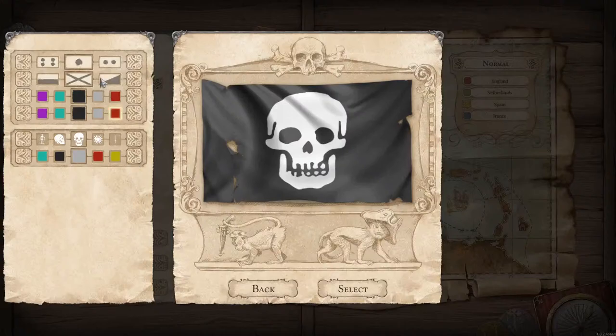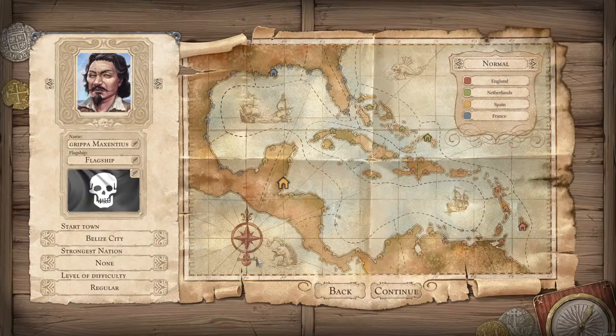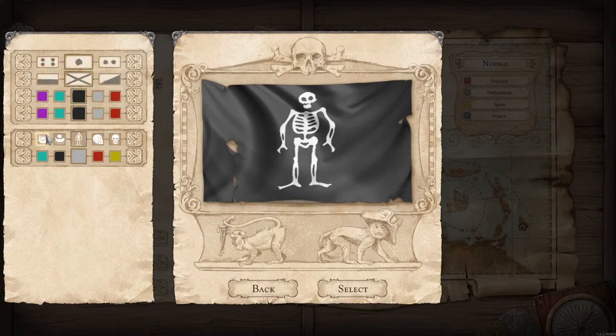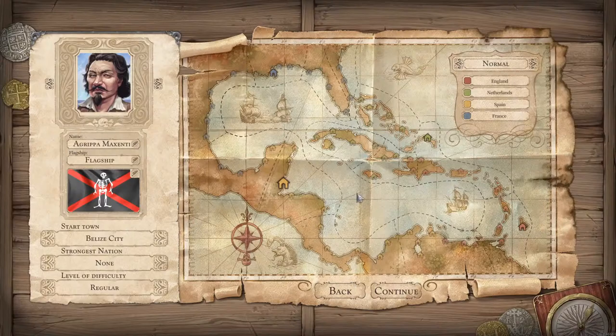So let's do this — we'll just take Blackbeard's flag, the old-fashioned pirate look. I'm going to touch it up a bit with red. That's nice. Our starting town — just like Pirates, you can select any of these starting towns. We happen to be starting in Belize, but there are so many different towns, some under control of the Dutch, some the French, the Spanish, and the English, of course. So let's get started.